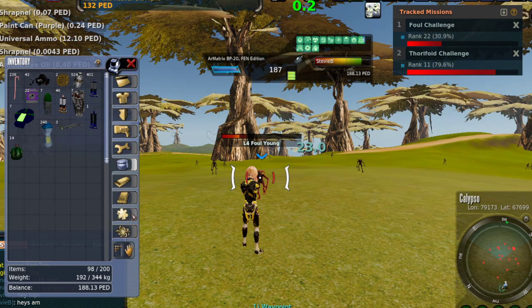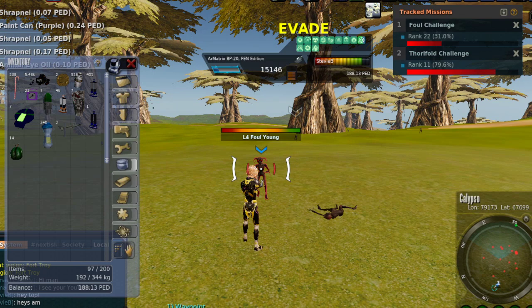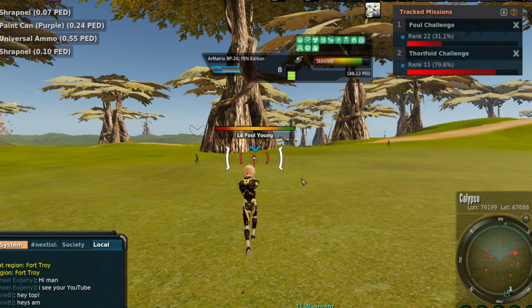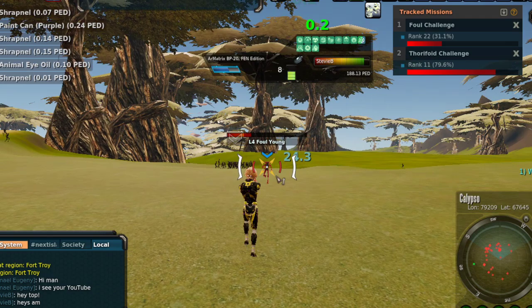This is a pretty cool trick because until they reset the servers, it just keeps working. Even though I used my FAP, if I pull my quad back out, open my vehicle inventory, put this in here and then convert ammo — now I should be stuck at eight. Essentially the trick works whenever you convert ammo: you have to have other ammo on you. Whenever you run out of universal ammo and you convert your shrapnel, it just sticks the counter.